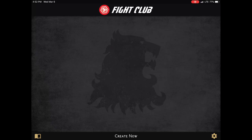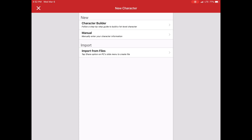Hello and welcome to another video on Lions Den's Fight Club 5. Today I'm going to show you how to create a character using the built-in Character Builder. We're going to create a rogue, to be specific, and let's get started.